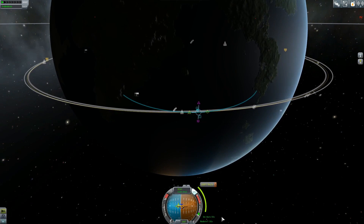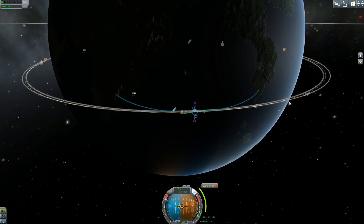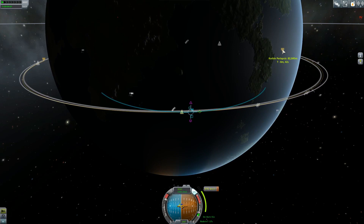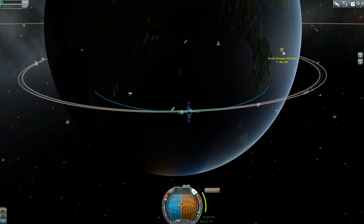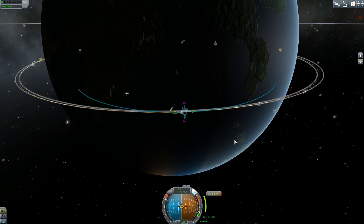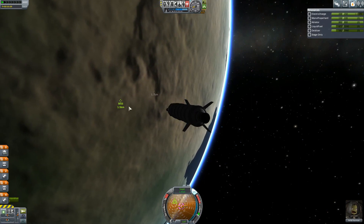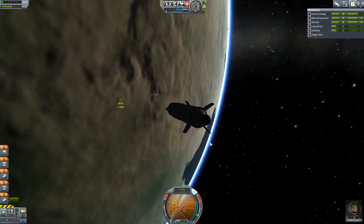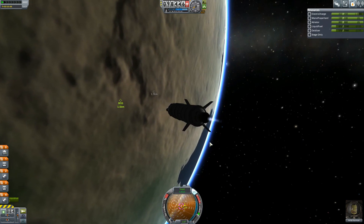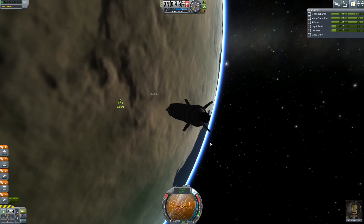We've got a 55-second burn started at about T-minus 2:30, so let's kick that burn off. That should put us into a pretty nice orbit at around 90,000. Our periapsis is about 82, which is pretty much perfect. There's the BISS — we're slightly behind it. We'll be travelling slightly faster, so we should catch it up pretty quickly. We're within one and a half kilometres.